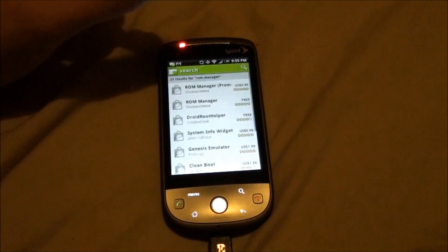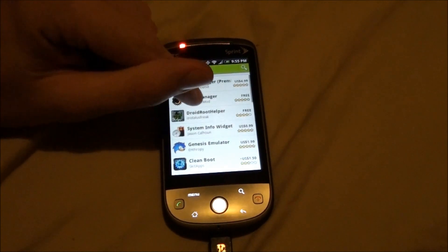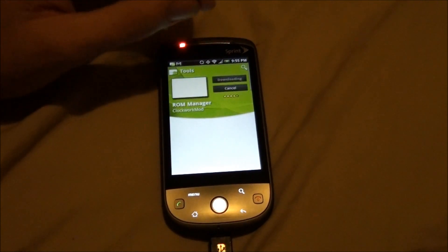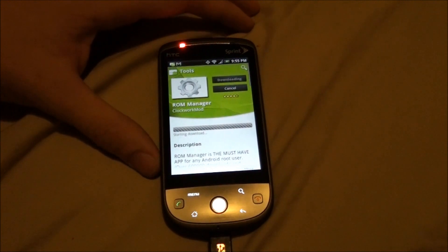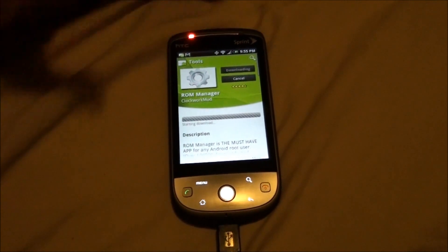If that doesn't work, take the battery out and try again. It is definitely not a pain-free process. Last time I did it I thought it froze, hit buttons, and it finally did something — so maybe that's just something you have to live with. Z4 Root is the app that roots the phone.